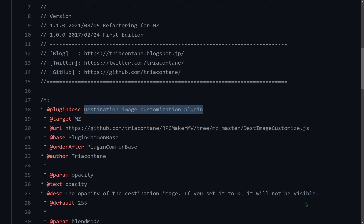An MZ plugin by Todya Kontan that allows us to customize the destination image that appears when we move the character with mouse or touch.